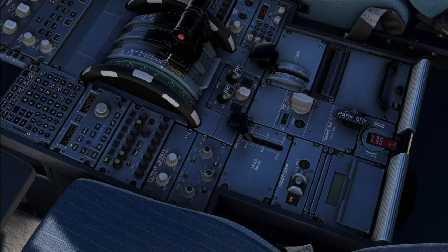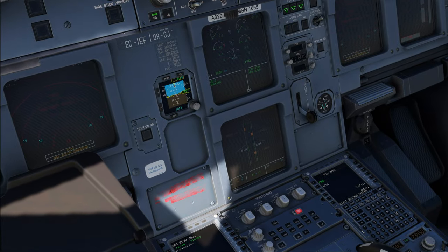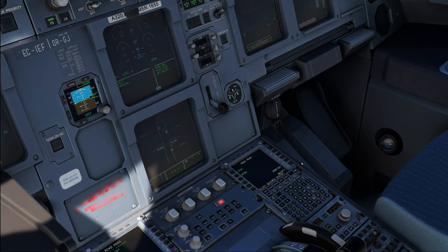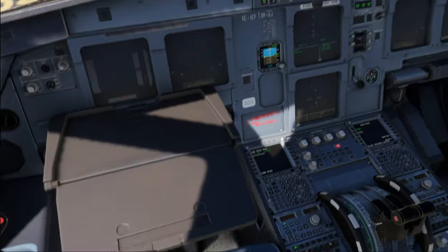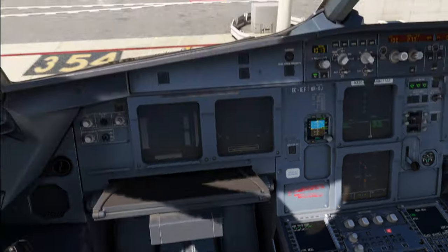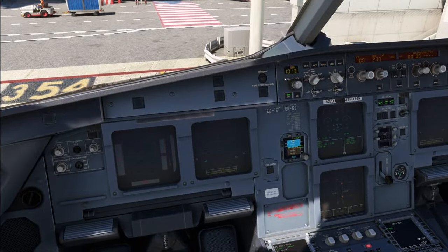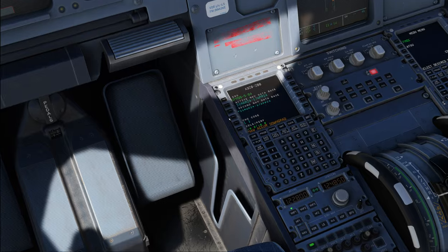Flaps are in agreement, speedbrakes retracted. Let's test the alternate brake system — and they do work. Refueling has just started, and with everything now ongoing, let's go out for the walkaround. One more thing to do here: IRS alignment in progress. And then we can also have a quick look: A320-200 CFM56, current database, initialized flight, request. What's going to be our flight number again? 3870. The pre-initialization of the FMS is complete, the rest is looking good.